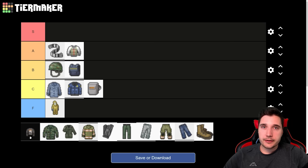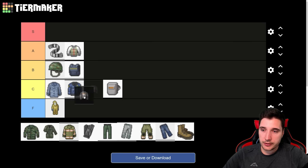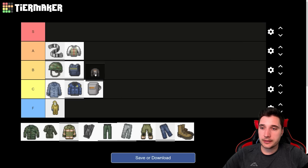Next, we have the biker gang jacket — I think there are about three different ones. This is just a slightly improved scratch protection over the normal jacket, and it has the bonus of looking really cool. These are already leather, so if you need leather you can use scissors to rip them apart. It provides a bit more protection for your chest and neck than the normal jacket. We're going to put these into B tier.